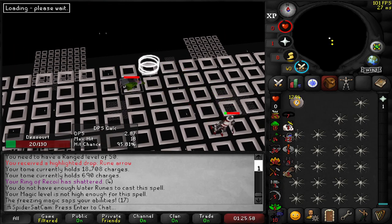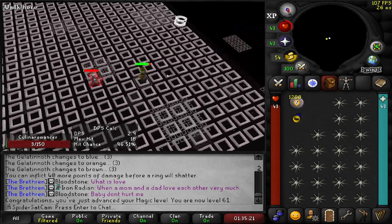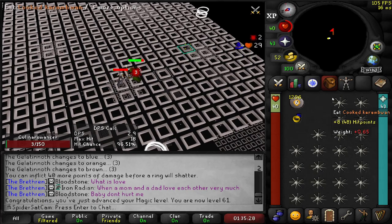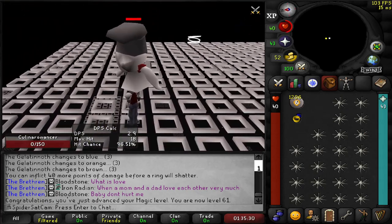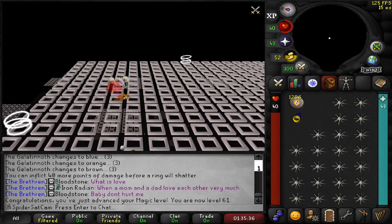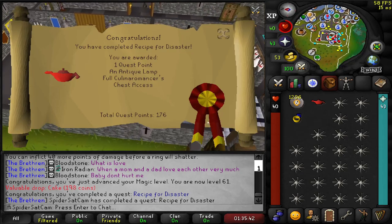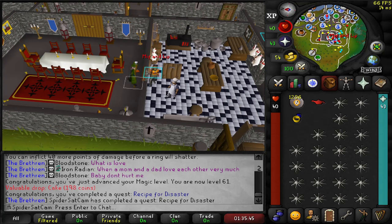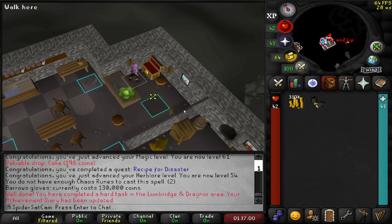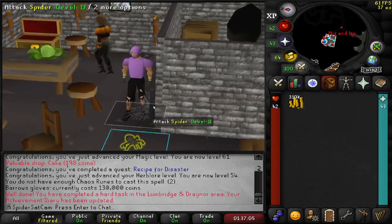And that is Recipe for Disaster complete. But that does mean we can finally start Wilderness Slayer. Now if we go to the chest — 130k, thank you very much. That is our Barrows Gloves obtained. Oh, so nice to get that out of the way.